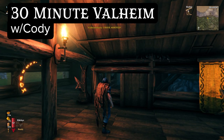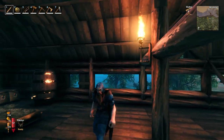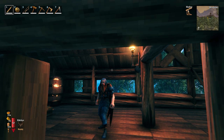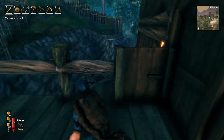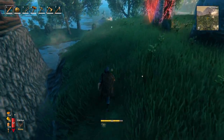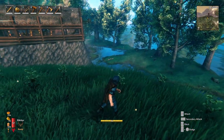Welcome back to 30-Minute Valheim with Cody. We're out here doing our thing, finding where the elder is, and wanting to upgrade things we have — our weapons, our armor, our food supply, and to some extent our base.